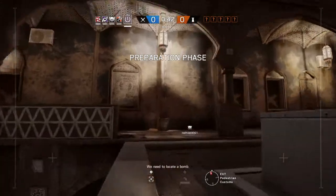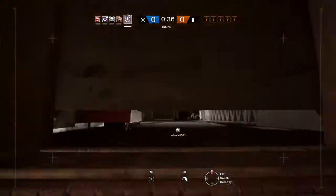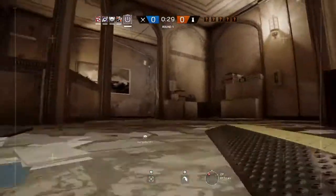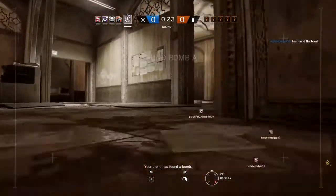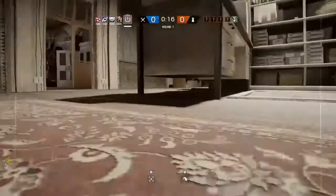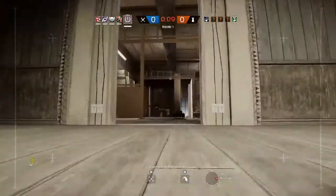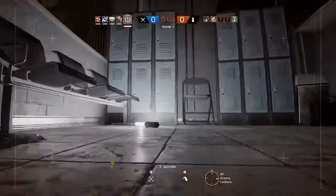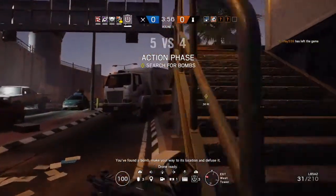We need to locate a bomb. Your drone has found a bomb. Insertion in 10 seconds. 5 seconds. The defuser is now secured. You found a bomb. Make your way to its location and defuse it.